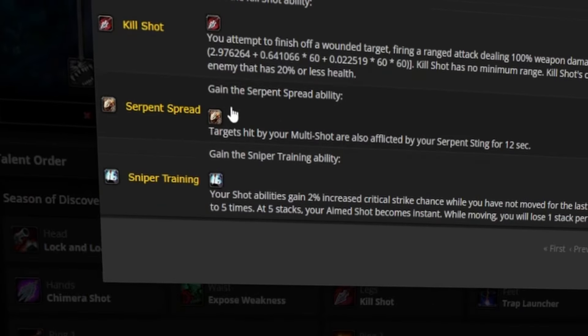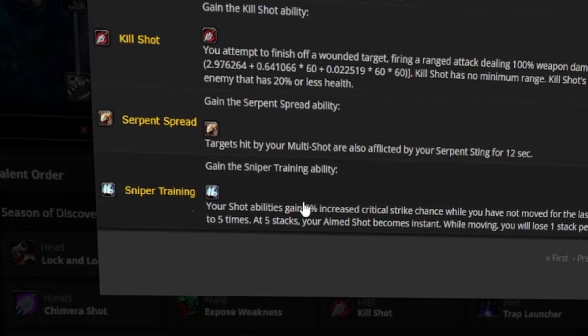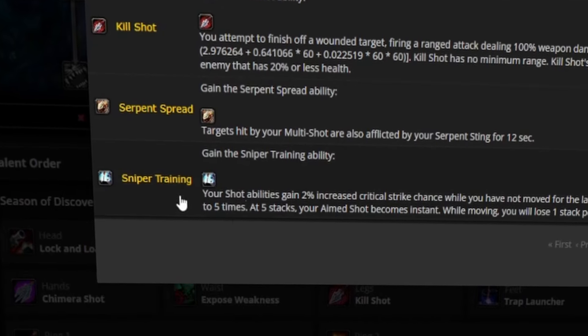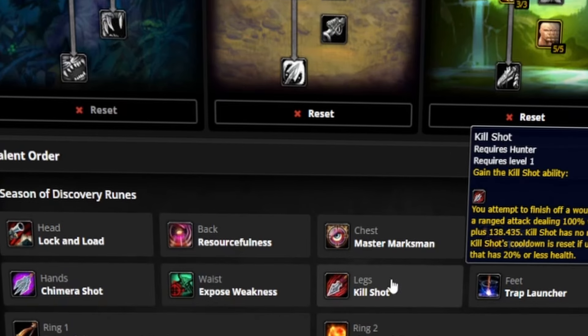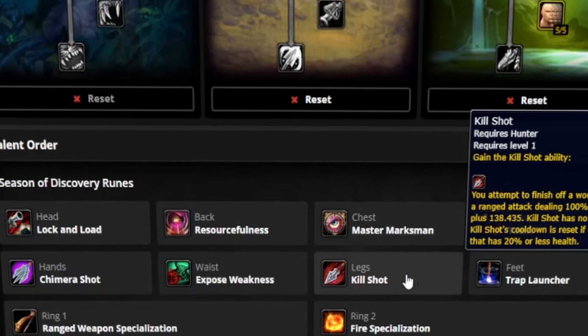And then a new rune for anyone that wasn't aware: we do have Kill Shot available to us now. We're gonna be moving around a lot, so Sniper Training is not the one we wanna take for now. But at max level we'll definitely go back into Sniper Training, because it makes our Aimed Shot instant, and you get a lot of value out of Sniper Training. Kill Shot, for while we're leveling, is just gonna give us extra burst on killing things off, and it resets the cooldown if we use it on something as an execute.